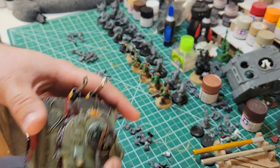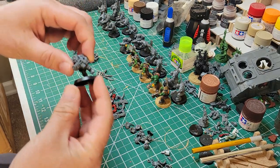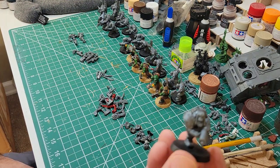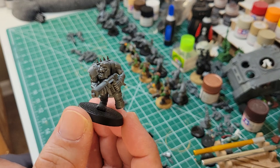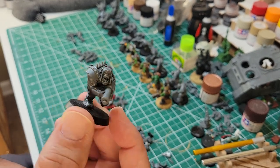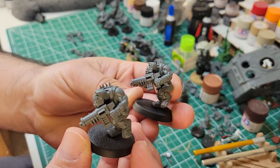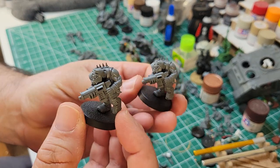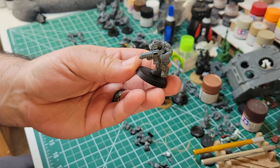We're not going to start with that though. We are going to start with the very basics: Monopose boys. These are the new boys from the combat patrol and the army set that came out — the Killpak Warband. But yeah, this is what you get when you buy the army patrol. They're really cool looking, but you get two identical of everything. So how do you fix that? Well, we're going to go through it.